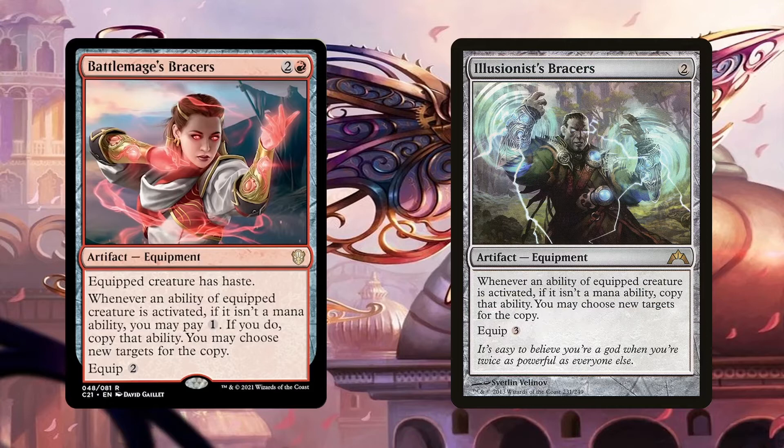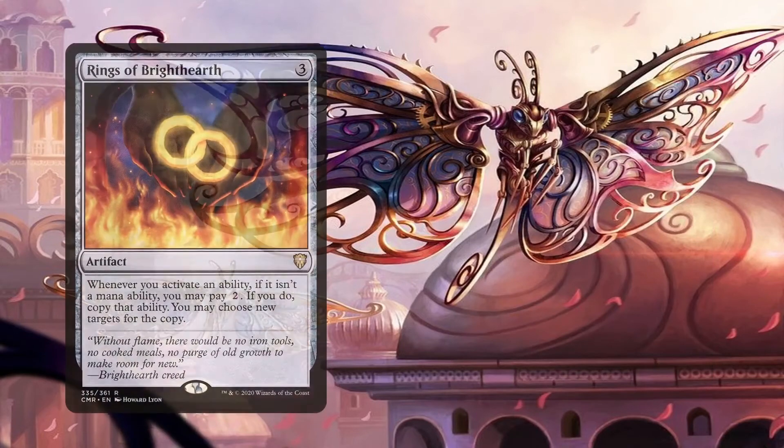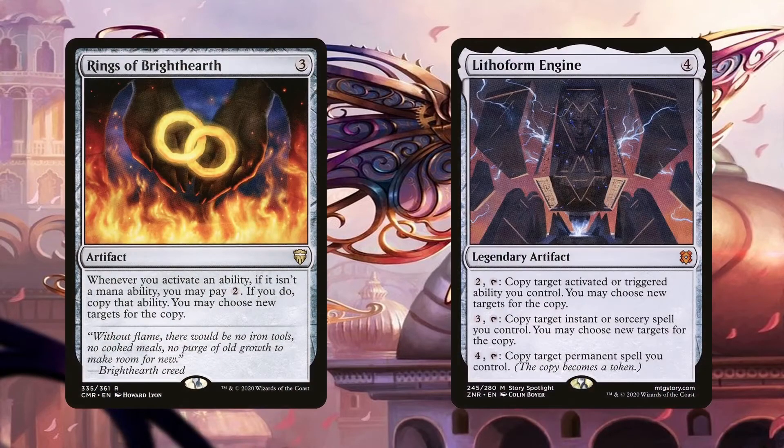If you want to do something really spicy, sacrifice one of them, then recur it with Oskar, then equip both token copies for even more madness. We can also copy his abilities with Rings of Brighthearth and Lithoform Engine. Unfortunately, we do have to pay mana each time, but it's worth it to get 4 copies of whatever artifact we're exiling, especially since they'll be mana rocks, beaters, utility, etc. So having as many copies of amazing artifacts will seal our victory all the sooner.